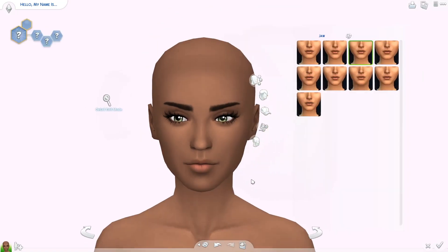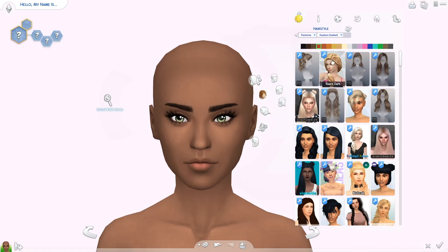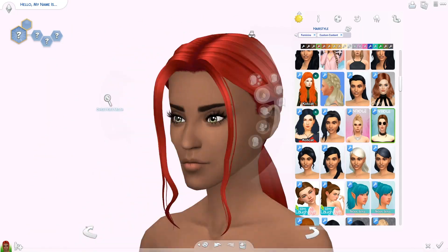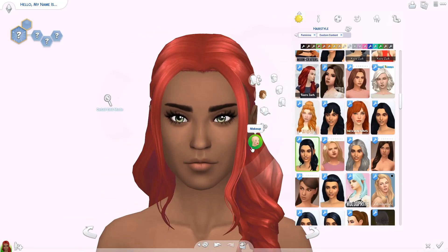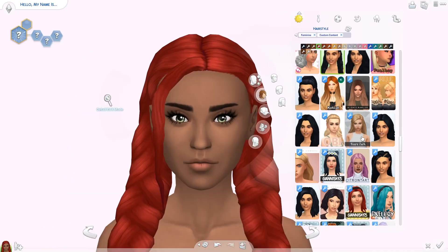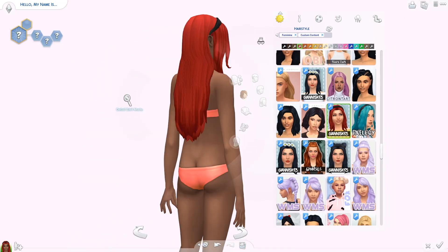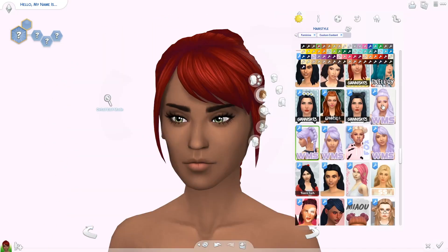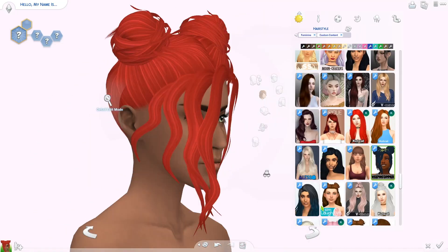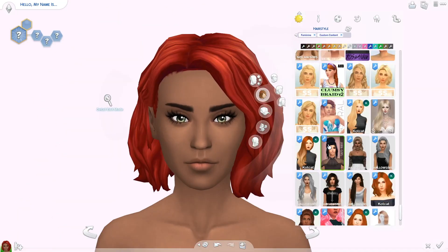Tell me in the comments what your zodiac sign is — I'd be really interested to know! Thumbs up other people's comments if they share your sign. I myself am Leo, so we'll get to that at some point. But we are starting with the first astrological sign in the zodiac, which is Aries. Aries is one of the fire element signs, together with Leo and Sagittarius, so the element is fire — that's where the red came in.